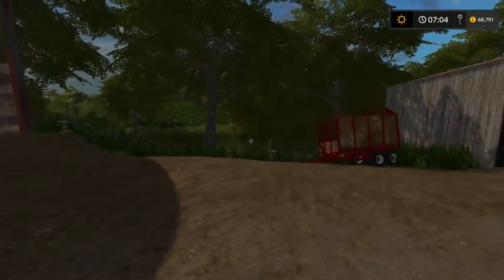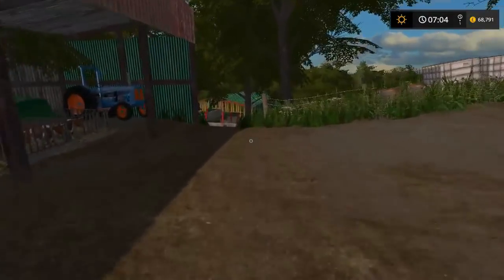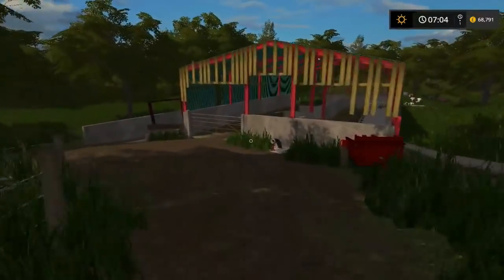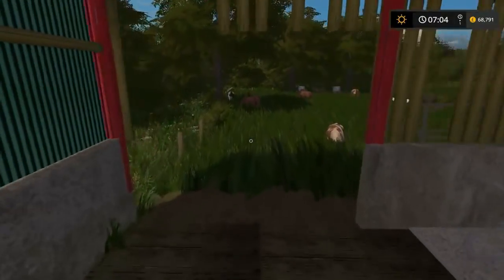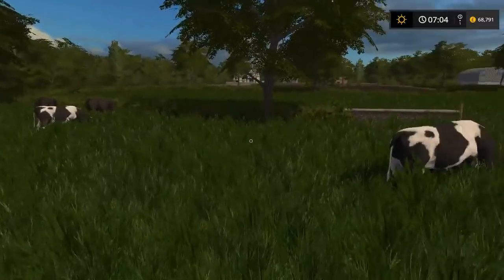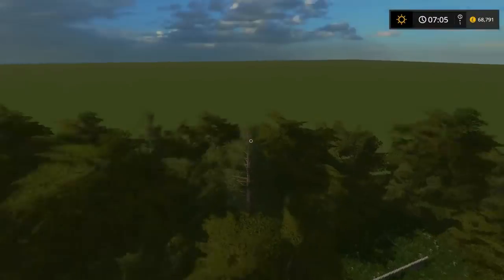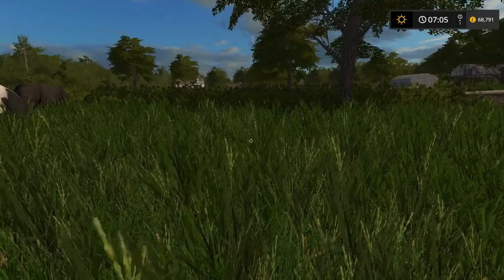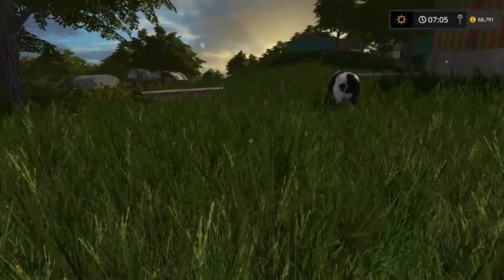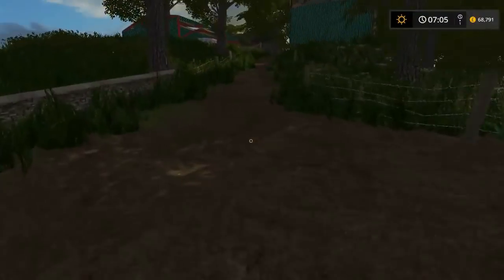We were going to go combining but we're on 15 minutes so I don't think we are. We'll go have a look at the cow field. Nothing has been changed in here - all I've done is added the board around the edge. It feels weird making a map and then when you scroll up it's just emptiness around you. It does feel weird because you're kind of in your own little world. So that is it - that is Sparrow Hill Farm.